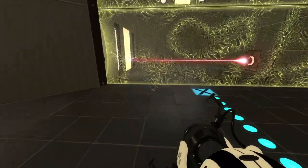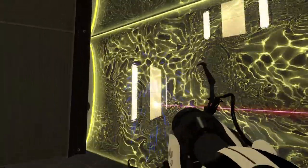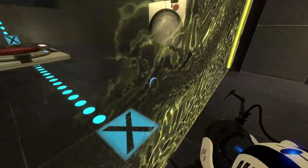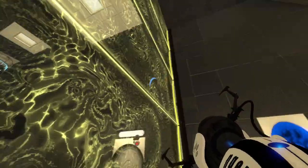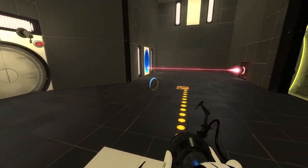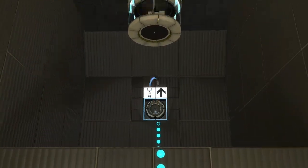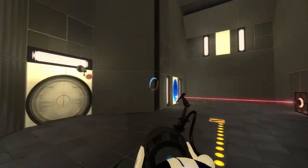Anyway, what have we actually got? We've got a button connected to this particular yellow fizzler. Yellow fizzler — you don't let portals through, you don't turn portals off, pretty sure you destroy cubes. There is a button here which does that particular one there. Elevator here, laser receptor cube delivery mechanism tube style.